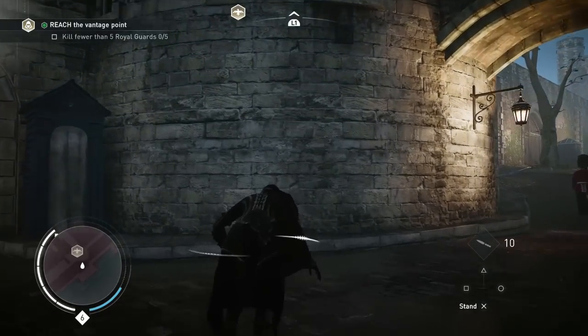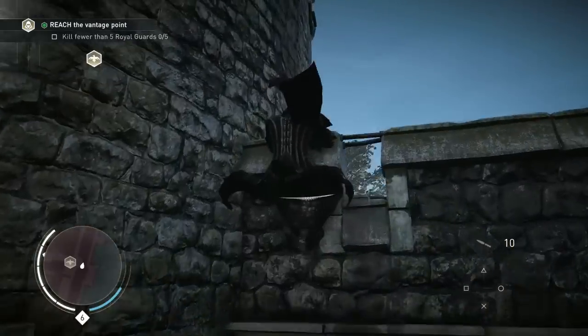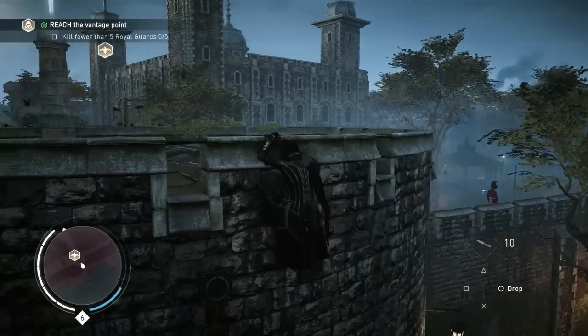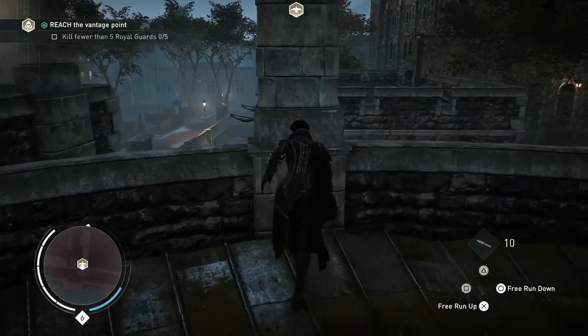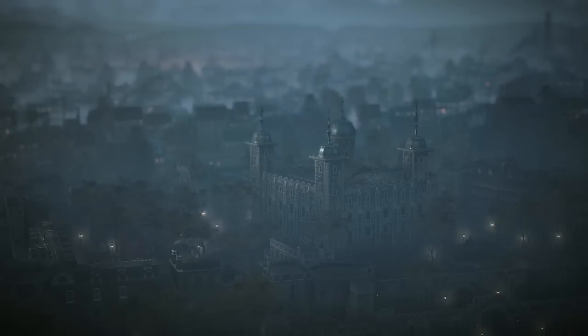Let's use the iconic assassin rope launcher to scale the building. We're now reaching the vantage point highlighted by the eagle icon. Vantage points are the starting points for all of our black box missions. Black box missions follow the Assassin's Creed Syndicate 360 philosophy — it's about giving the players a goal and letting them choose how to achieve it.